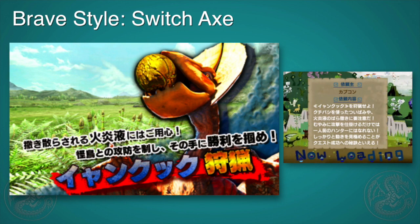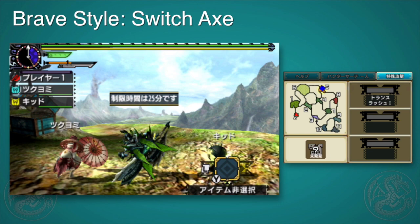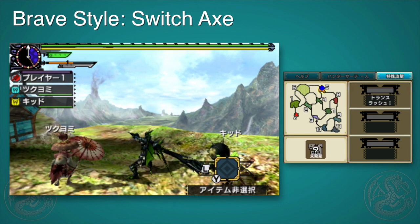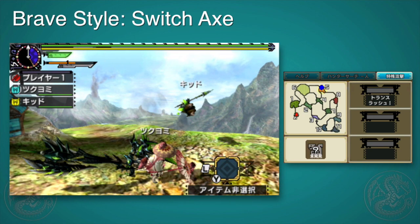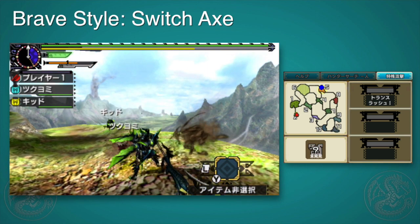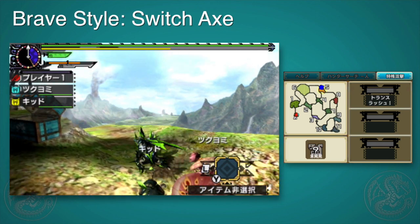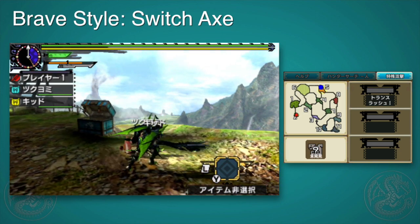First, we'll start out and check all the moves to see what is missing and what isn't. Starting with Axe — do we have the Downward, Side, Upward? Yes, that's good. Do we have our Standard Upward? Yes, and the Axe Chop Combo. No Finisher, but you can evade out of it, that's good. So you can go chop, chop, get away. You have your Forward. So nothing's missing from Axe except for the ability to do that Finisher and the Chop Combo.